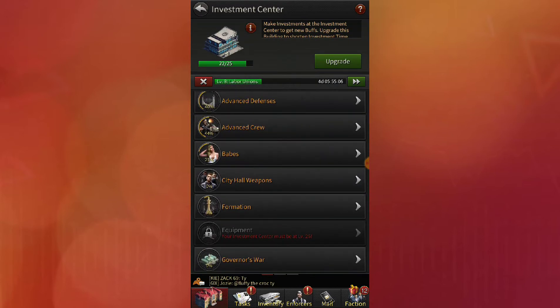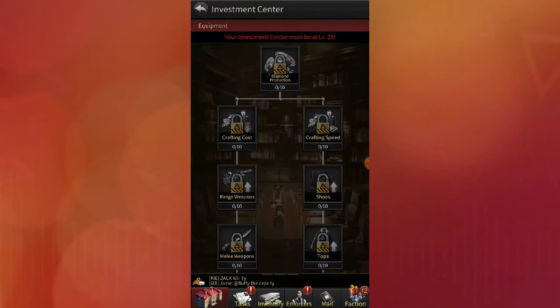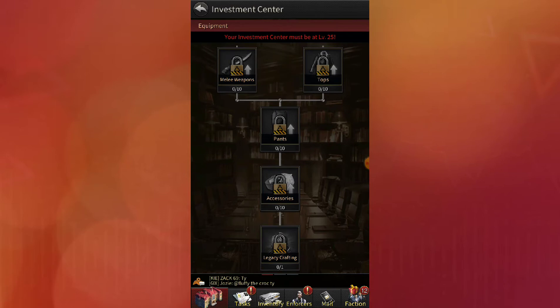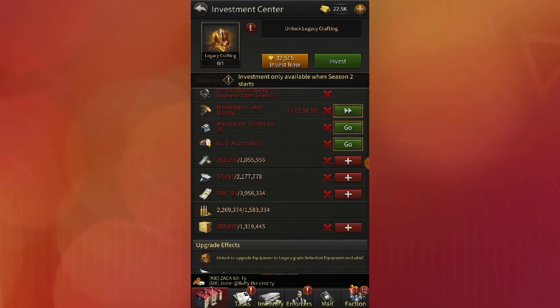If we go down into the investment center, into equipment, and scroll all the way to the bottom - legacy craft. Here it is: legacy craft.